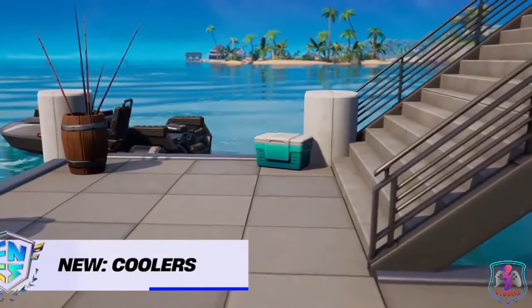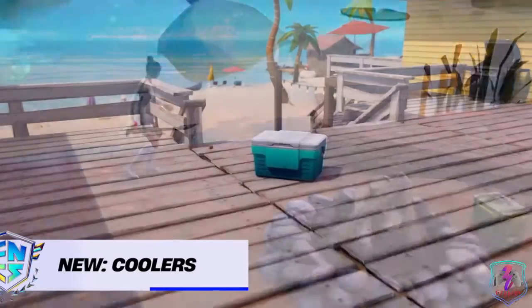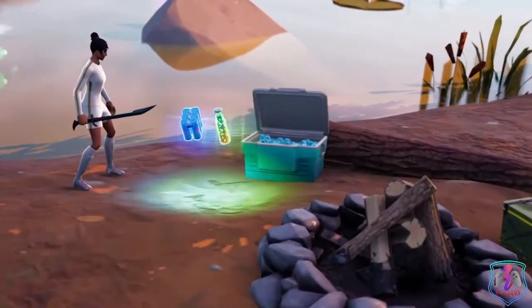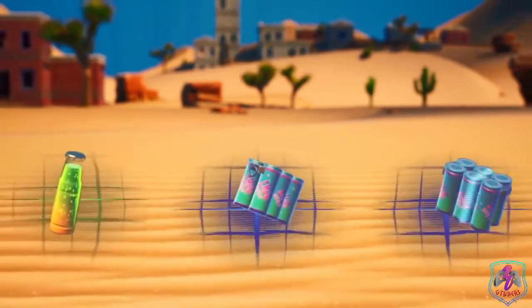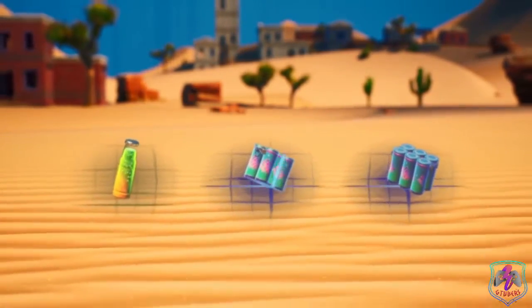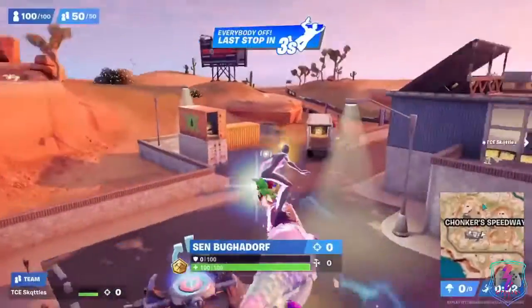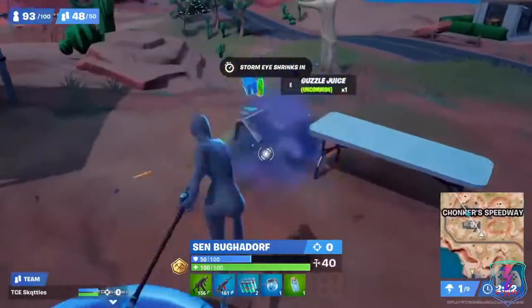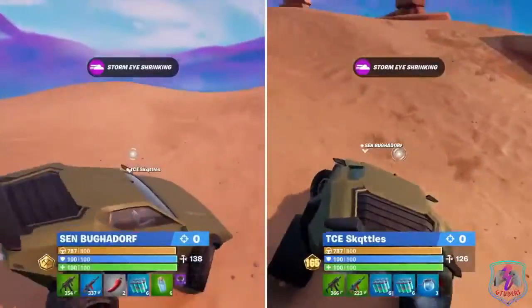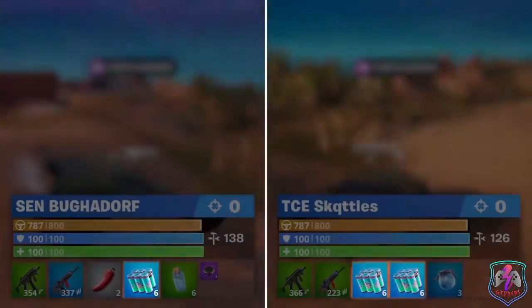While we're on the topic of heals, we have to talk about the new coolers. These resources provide 3 different variations of loot: 4 chug splashes, 2 guzzle juices, or 2 chug splashes and 1 guzzle juice. We've already seen this become a huge staple in competitive play. For example, Booga and Skittles drop at Chunker Speedway, which has 17 cooler spawns, and when they leave this drop spot they often have 18 chug splashes split across both of their inventories.